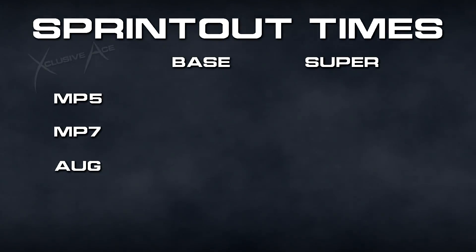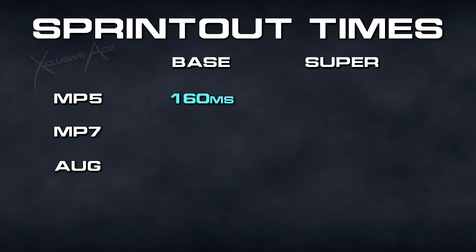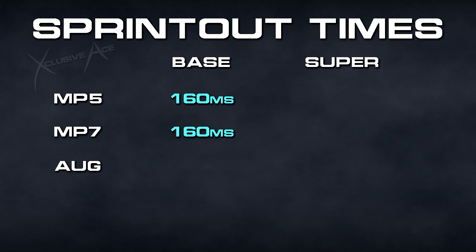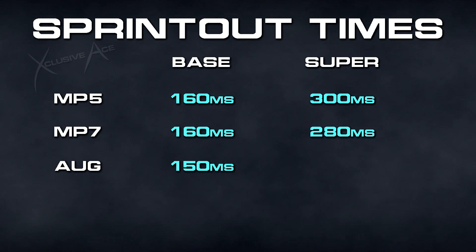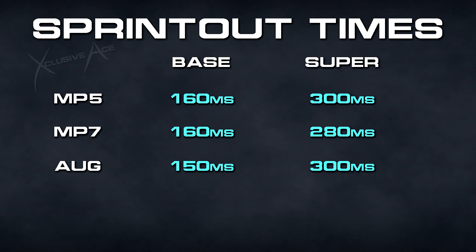Next up, the SMGs available in the beta. The MP5 had a base sprint out time of 160 milliseconds, the MP7 was also 160 milliseconds, and the AUG was just slightly faster at 150 milliseconds.